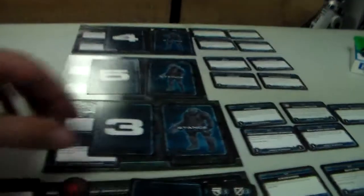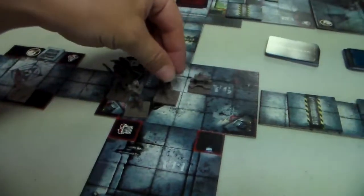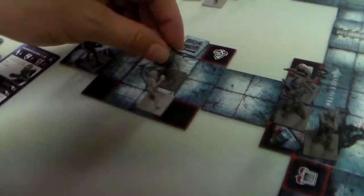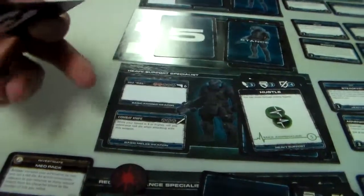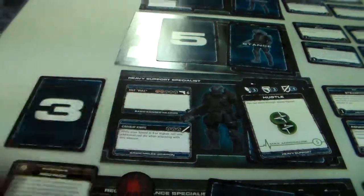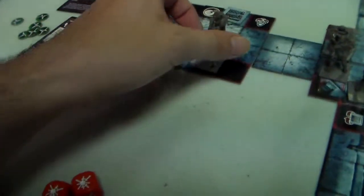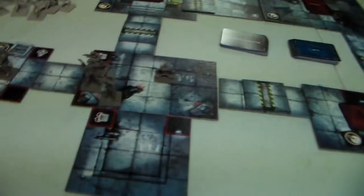Number three is our heavy support guy. His stance is hustle - you can move through enemy figures. He spends one adrenaline to move three spaces, one, two, three, then another adrenaline to move three more - two adrenaline spent total. Then he attacks the remaining clone with his M62 Bull, rolling three red dice - and he totally destroys that clone. That's two more adrenaline to attack. We'll end it there and have the rest of the characters move next turn.